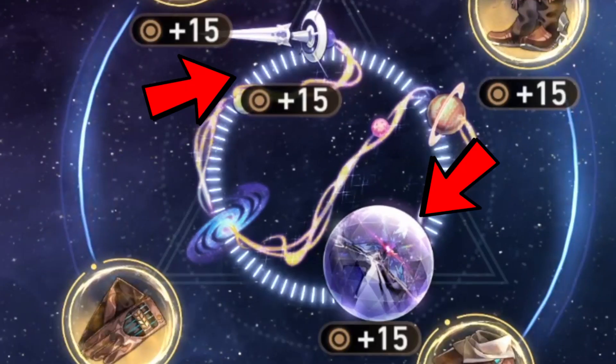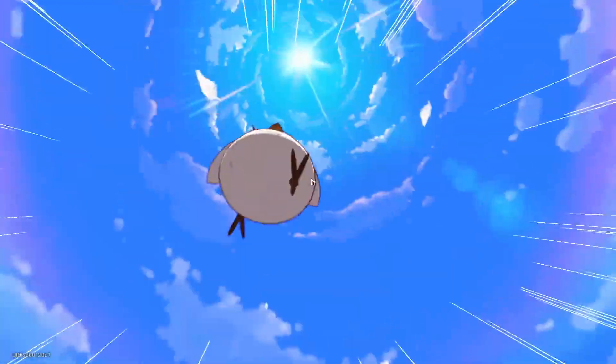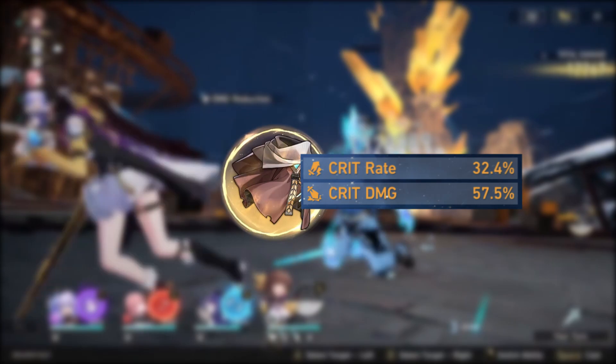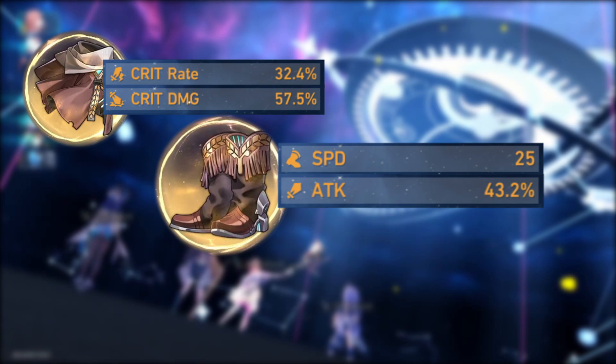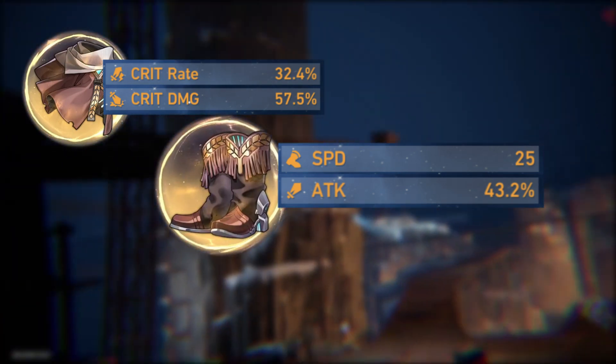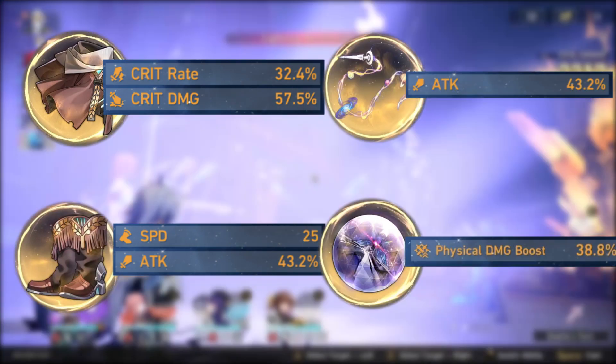When it comes to her ornament or planar set, using the Inert Salsotto or Space Sealing Station is ideal. Space Sealing Station does more for DPS, but what's actually more relevant is how good the other set is for your other units. For instance, if trying to gear supportive characters like Tingyun or Bronya, there's good reason to be farming the Space Sealing Station for Fleet of the Ageless. For main stats, Susheng is similar to most DPS: her chest can swap between crit rate or crit damage depending on how your relics rolled, her boots are best with speed — though attack percent is viable if you have ways to increase speed or have Bronya and Tingyun — and her link rope should be attack percent with the planar sphere being physical damage.